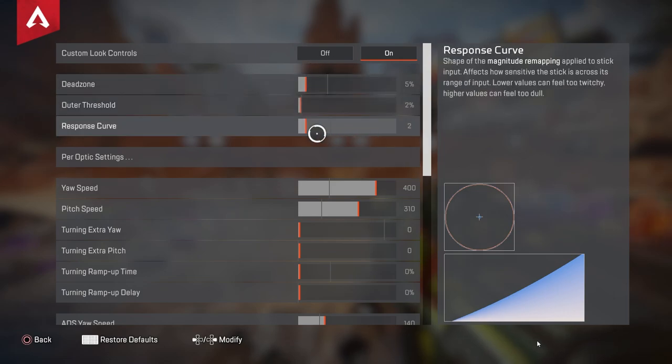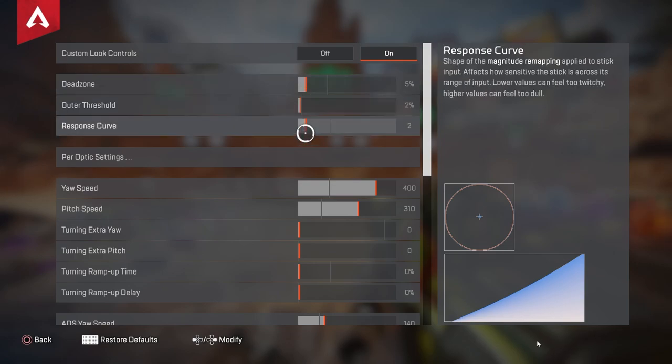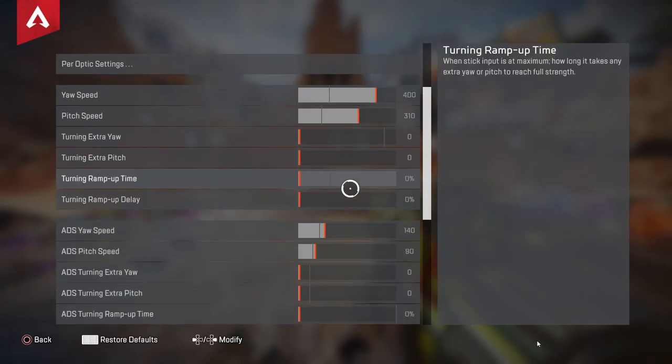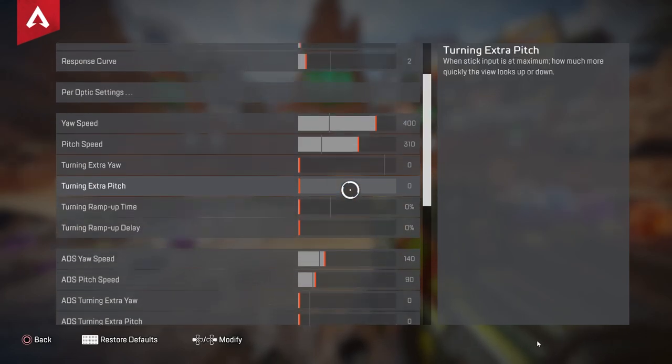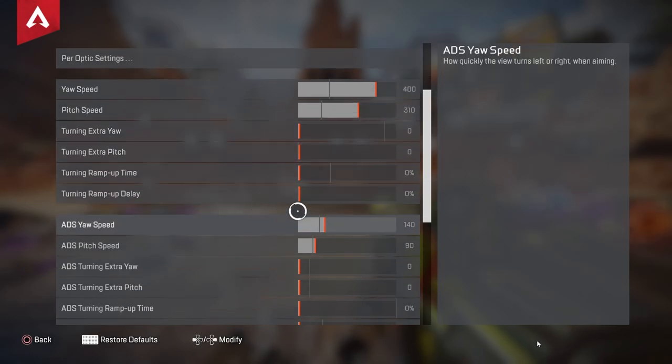To get my numbers down, I basically lowered it by one every single week so I never had a huge adjustment. My gameplay just skyrocketed — I was hitting way more shots and was way more dialed in doing it like this. I recommend starting with this and playing with it every week, upping or lowering a number by one to see how it works for you. As for all of the numbers down here, I don't have any extras or ramp ups — it's straight up yaw 400, pitch 310. This is your look speed — how quickly you move around — and this is your hip firing.